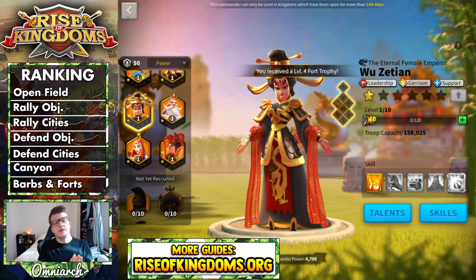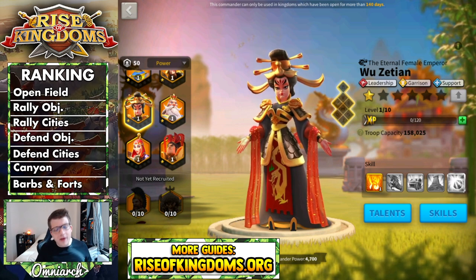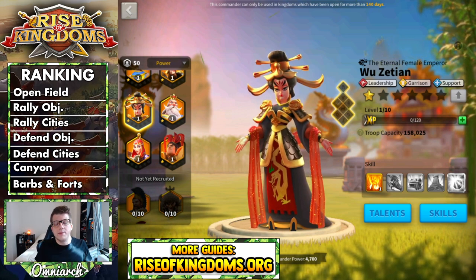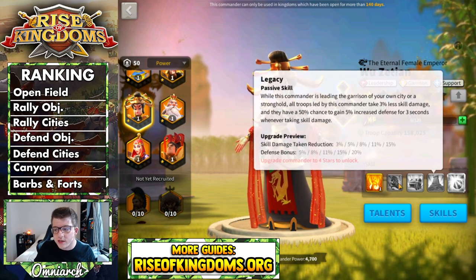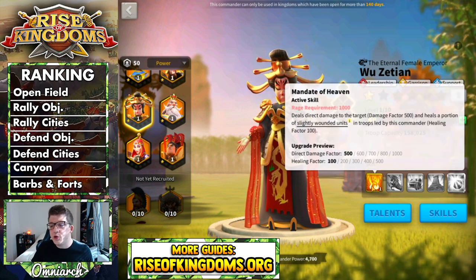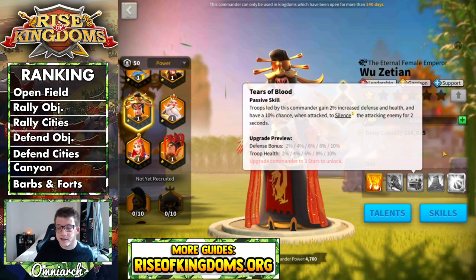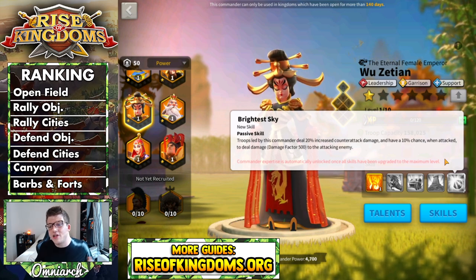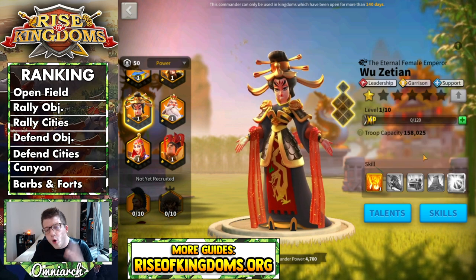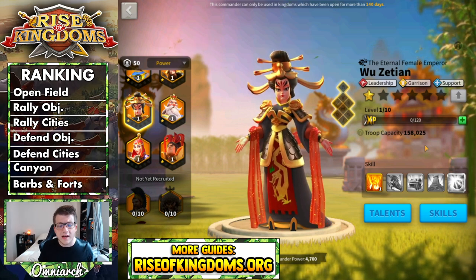Let's start to break down Wu Zetian for each of the tier categories, and we're going to be evaluating how good she is as an investment. This guide is not whether or not Wu Zetian is the best commander — this is a guide of how good of an investment she is. The first category is open field fighting. As you can tell by her skills, two of her skills are for garrisons only, so the second and fourth skill won't do anything in the open field. That means you have a small 1000 damage factor and small healing factor on that primary skill. You also have 20% stats, the chance to silence, and that expertise giving some counterattack damage. Overall, there's really not that many good uses for Wu Zetian in the open field. You almost never see it because there's just so many better options.